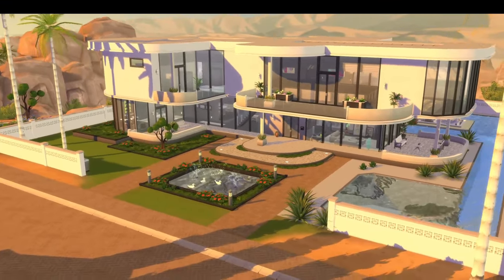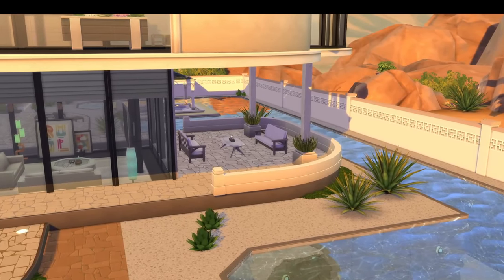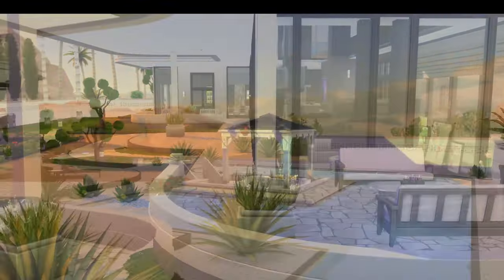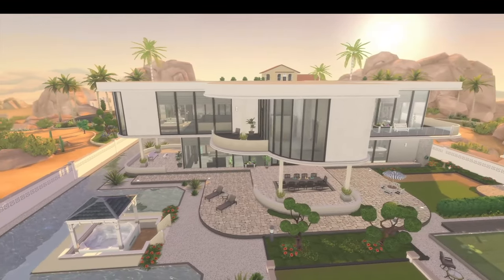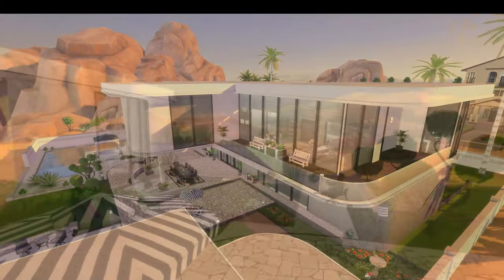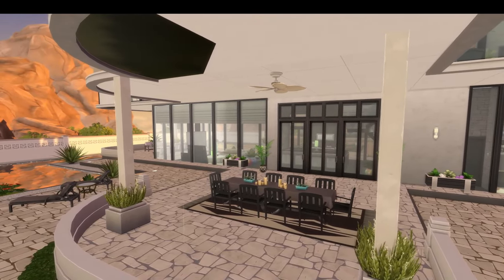That brings us to the end of this part. We've completed the exterior and the landscaping, which I'm really happy about because I usually leave landscaping to the last bit and can never finish it. This was filmed when all the interior was finished, but there will be more in depth on that in the next episode. The ceilings are glitching of course, but I think it came out quite well. I'm not going to put it up on the gallery just yet until the other episode is out. If you like the build, leave me a comment, thumbs up, or subscribe if you want to see more — thanks guys, have a good day!